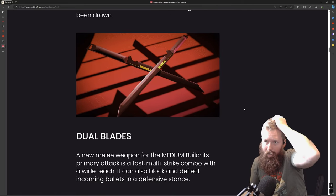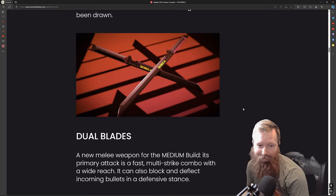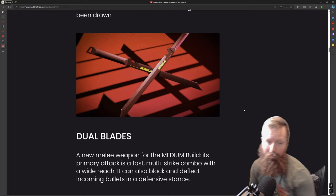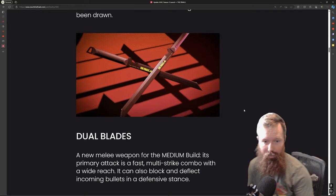I'm not using dual blades myself but I fought against it and it's pretty good. They blocked all my shots — I'm assuming there's probably a cooldown with blocking but maybe not. I think this medium melee is way better than the riot shield, way better.